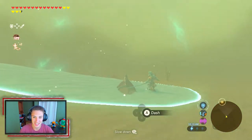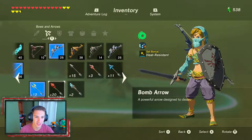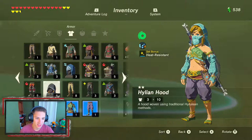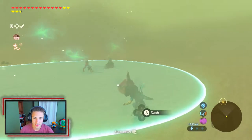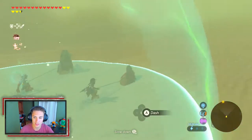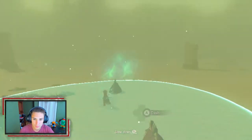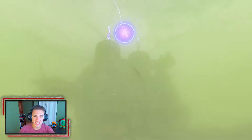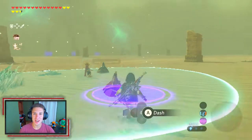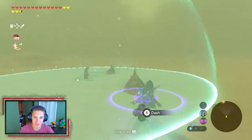We're in the dust storm and you can barely see anything. We switch our armor out in case we get hit by lightning so we can take more hits. Here we are — we made it to the divine beast! He has a giant purple ball of lightning and it's aiming at me, so I have to stay inside the chief's aurora while it shoots.